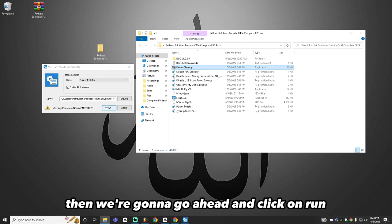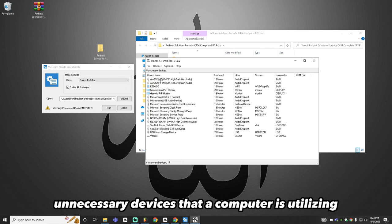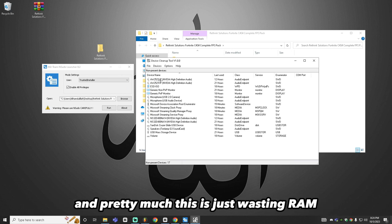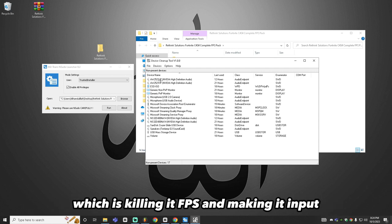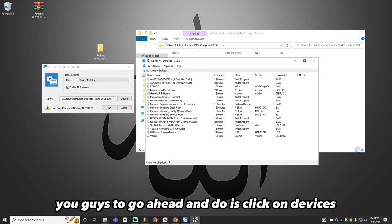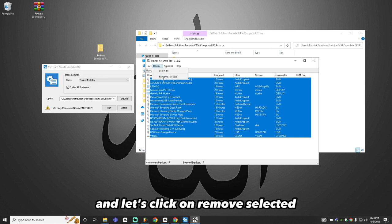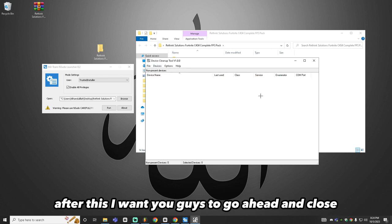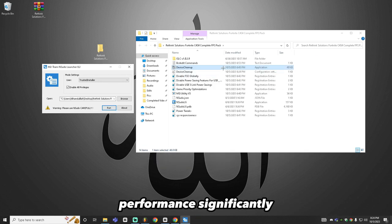Click run. This will show a list of unnecessary devices your computer is utilizing, which wastes RAM and CPU usage without you noticing — killing your FPS and raising input latency. Click on Devices, then click Select All, click Devices one more time, and click Remove Selected. Close the device cleanup tool. This is a really big change that's going to help your performance significantly.